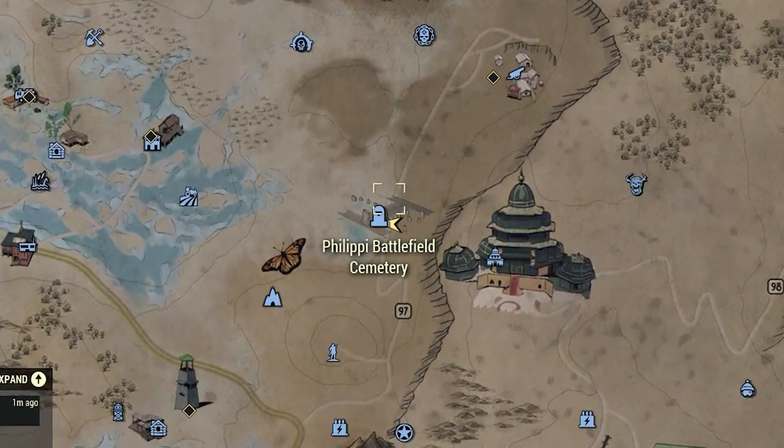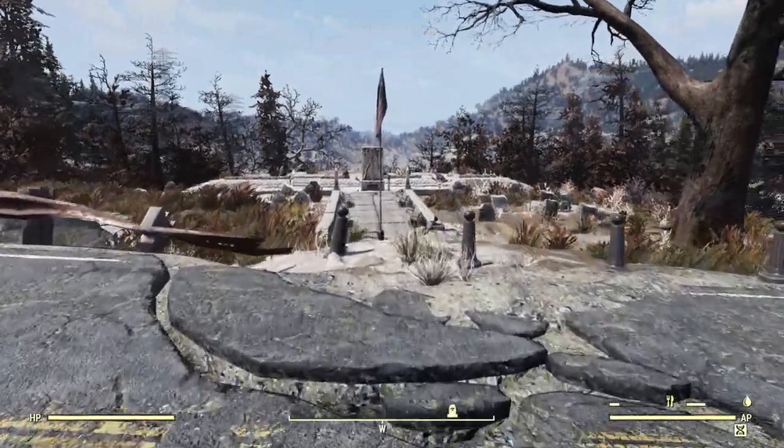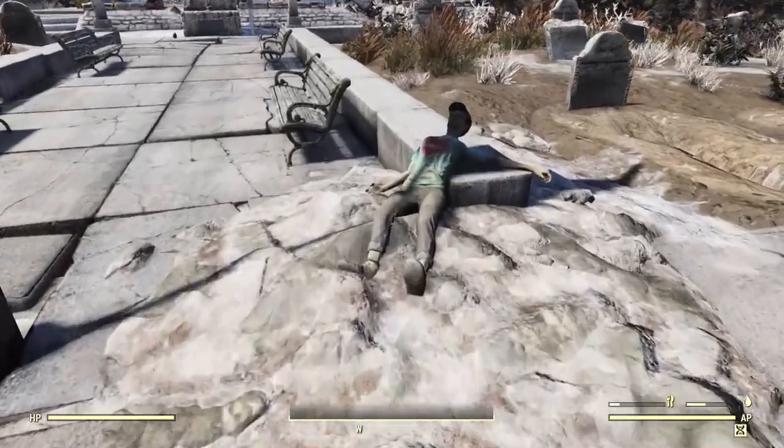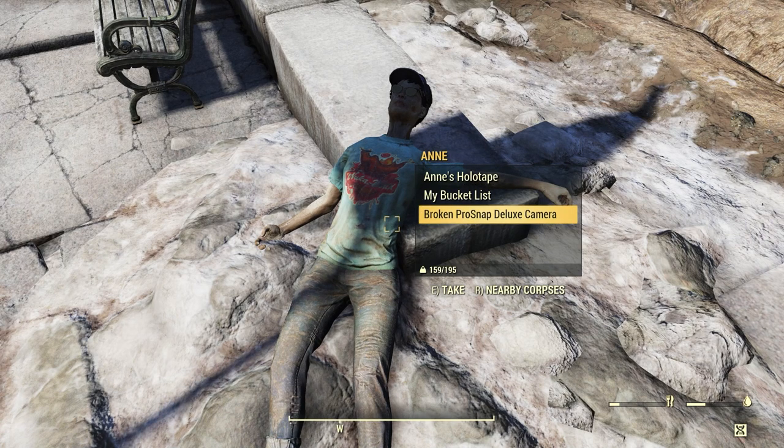The last location is Philippi Battlefield Cemetery — just go barely into the cemetery and you'll find the suspicious person there. Remember, if you access your Personal Terminal and find the suspicious person that's on your server, you can collect the Pro Snap Camera without having to do a bunch of server hops.